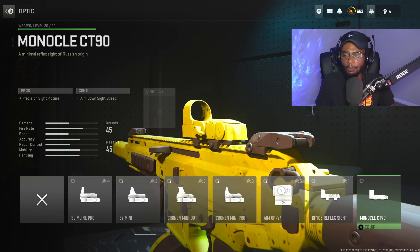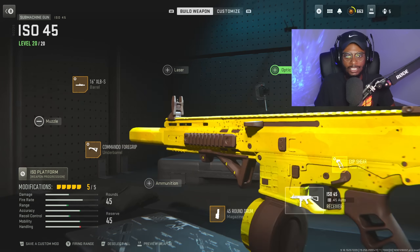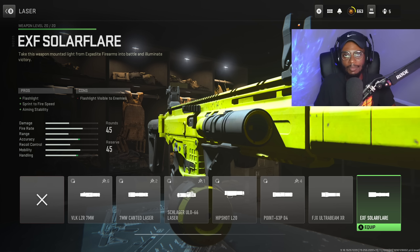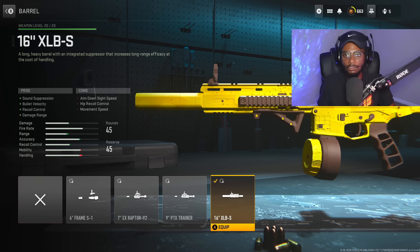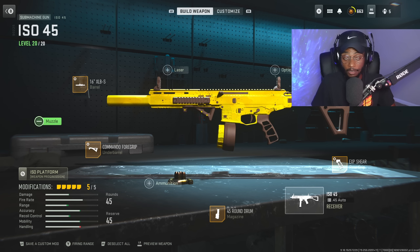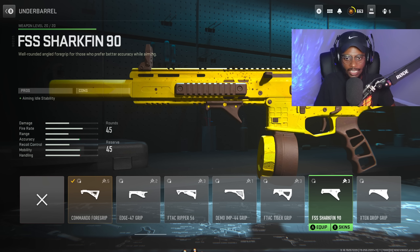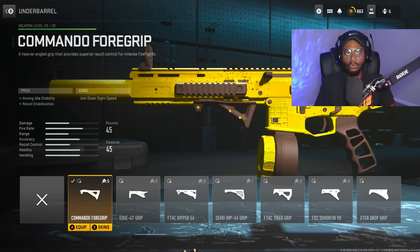Now for the optic, we are not gonna use anything — I personally like the iron sights on this ISO. On the Hemlock I always run an optic, but for the submachine gun version I like to use the iron sights. We're also skipping over the laser. For the barrel, this is gonna be great because we do have an integrated sound suppressor with the 16-inch XLBS, giving us sound suppression, bullet velocity, recoil control, as well as damage range — everything we need to transform the submachine gun into more of an assault rifle. For the tuning, bumping up aim-down-sight speed at negative 0.3 and more recoil steadiness at plus 0.27. The muzzle is obviously restricted since we already have one integrated, and we are gonna utilize the Commando Foregrip to further smooth out that recoil pattern, giving us a very easy-to-use submachine gun at any and all ranges. You can rock the Shark Fin 90, but I do like that stability and recoil stabilization for this.